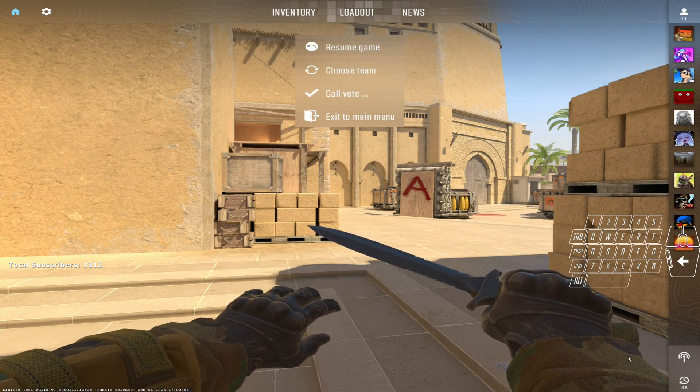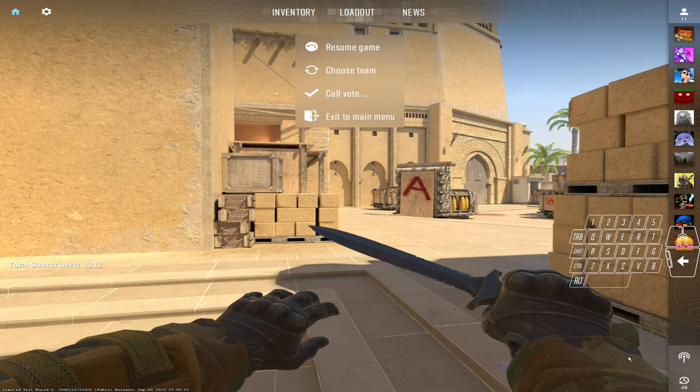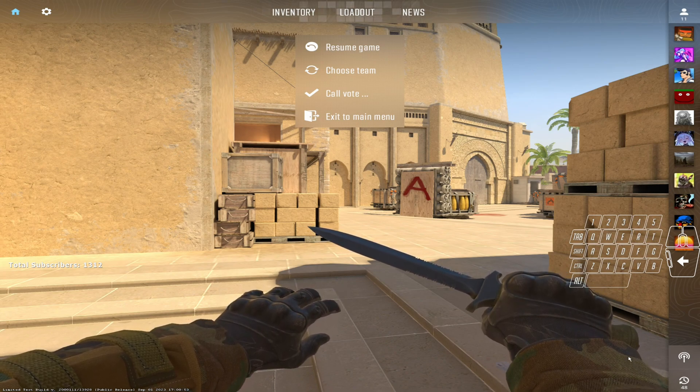The last thing to consider is your monitor settings. A lot of FPS gamers have tuned their monitors to look almost pastel. Go ahead and turn those settings down or turn them off, and then see how CS2 feels.